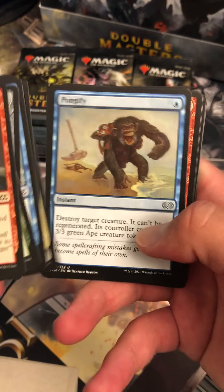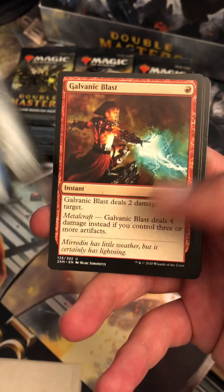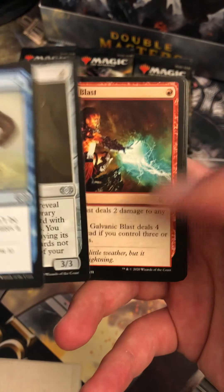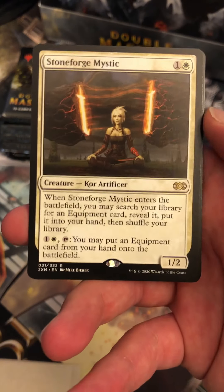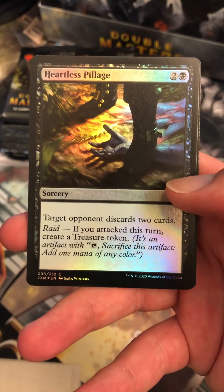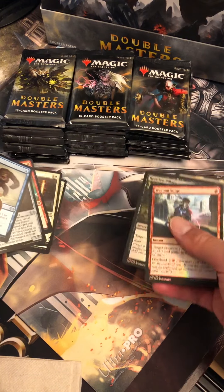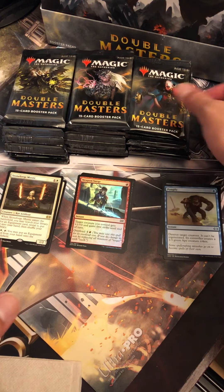Going through the commons — we don't need commons. Pongify, that's a good pull right off the bat. Galvanic Blast is great too, upshifted there — common to uncommon. Three uncommons and then two rares. Opened the vaults — Stoneforge. That's a good hit. And we got a Weapon Surge Foil and a Heartless Pillage, so nothing important there.